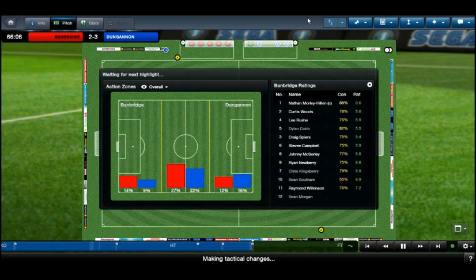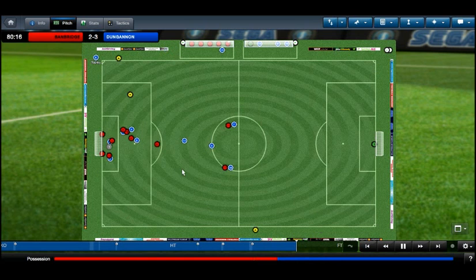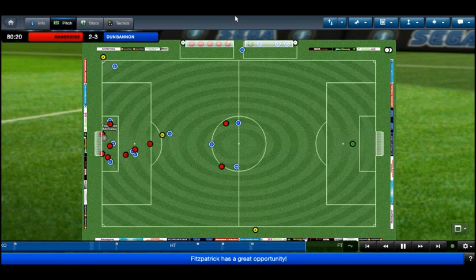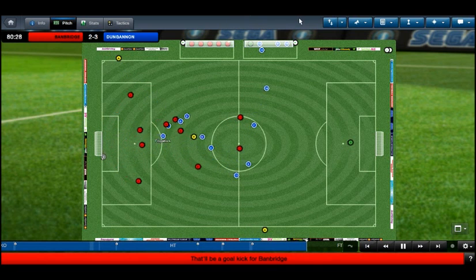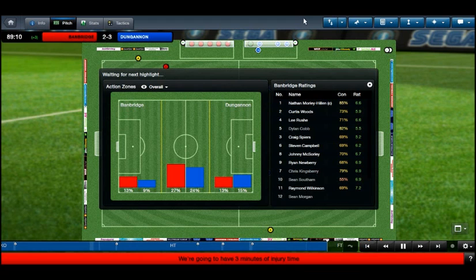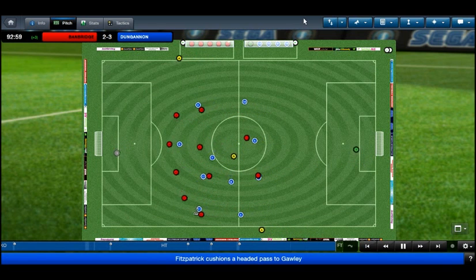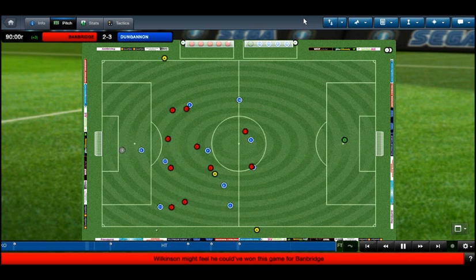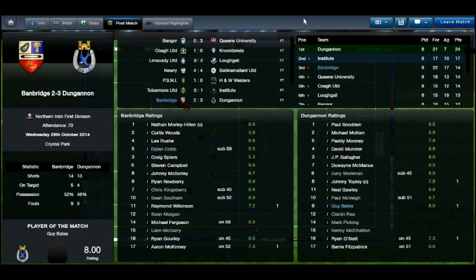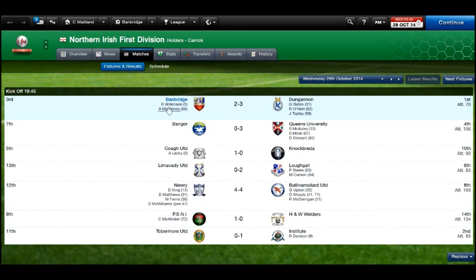We're back in this at 3-2 — we've got to go for a point. 70 minutes gone, still edging possession. Dungannon win a corner — Fitzpatrick unmarked at the back post but hits it wide. Ten minutes to go, we're looking for an equalizer while Dungannon look to put the game beyond doubt. Three minutes of injury time but the game ends in a disappointing 3-2 defeat. It was a good run-out against a strong Dungannon team but they had us on the ropes in the second half.